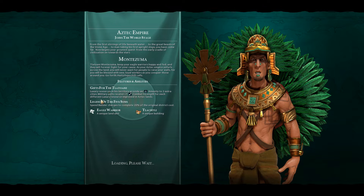Gifts for the Tlatawani: luxury resources in this territory provide an amenity to two extra cities. Military units receive plus one combat strength for each different luxury resource improved in Aztec lands. We also have Legend of the Five Suns — spent builder charges to complete 20% of the original district cost. That could be very powerful indeed. Our unique unit is the Eagle Warrior, and the unique building is the Tlachtli, which I think is an entertainment building.